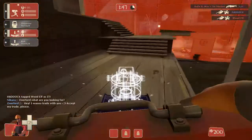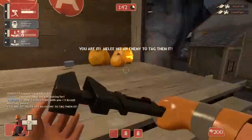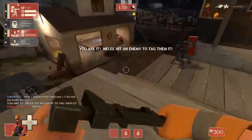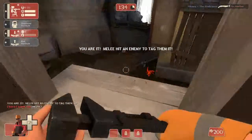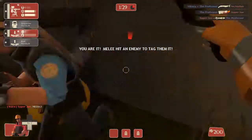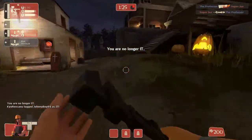There's a Headless Horseman — that's not good. I have to tag an enemy or else this guy is going to kill me. And now I am safe from the Headless Horseman.